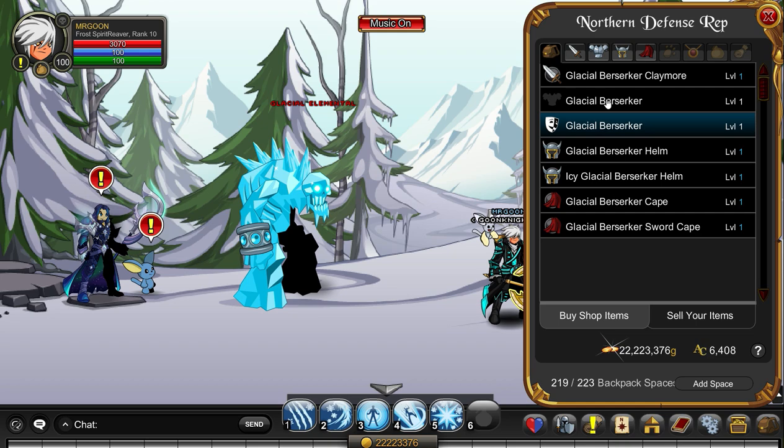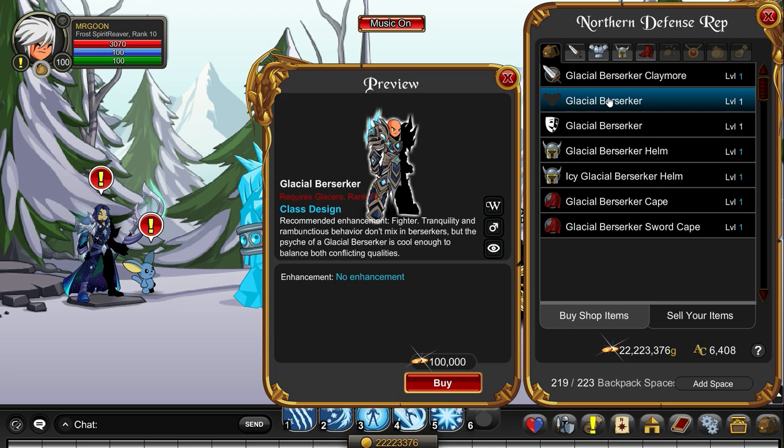The next one I can't really show you a preview of because it's the one I'm currently farming for — it's Glacial Berserker from Icewind Pass. I still don't have this class. As you can see you just need to get Glacieria to rank 10, which could take a little while because the rep quest gives 500 rep or less. Once upon a time Glacial Berserker was actually a top 5 soloing class. It's not in that bracket anymore, but once I've got it I'm going to do a review. If you need help farming Frostival Barbarian or Frost Spirit Reaver I have guides on both of those which I'll link on this video.